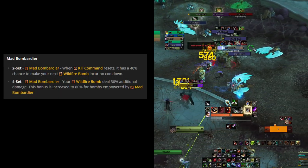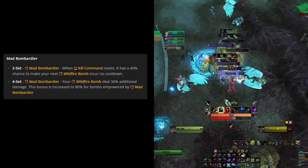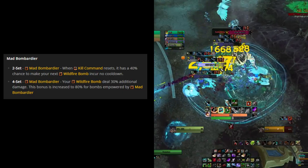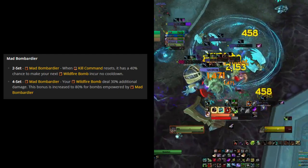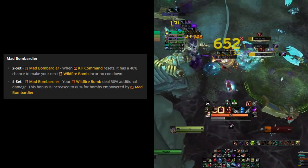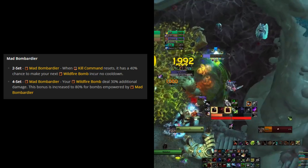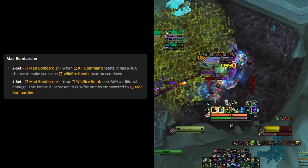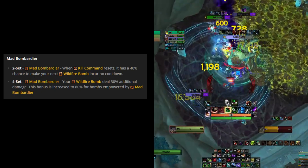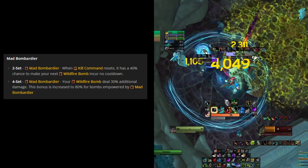Let's quickly talk about our tier set, because some things are going to change. The 2-set, Mad Bombardier: when Kill Command resets, it has a 40% chance to make your next Wildfire Bomb incur no cooldown — that stays the same. But on the 4-set, your Wildfire Bomb deals 30% additional damage, and that bonus is increased to 80% for bombs empowered by Mad Bombardier. Blizzard decided this was a bit too powerful, so in Season 4 the 4-set bonus is reduced to 20% additional damage instead of 30%.